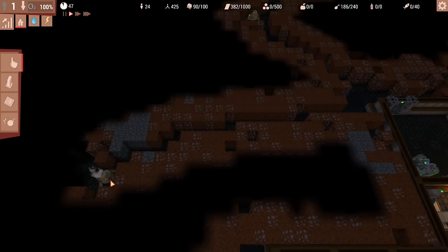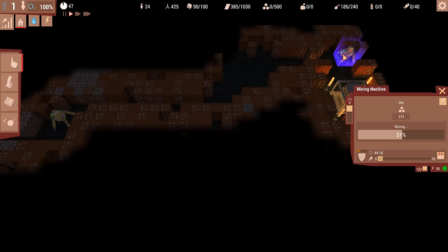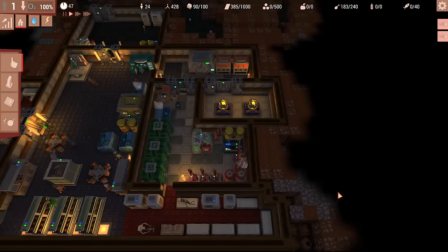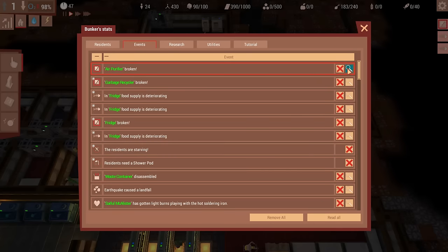Okay, this one's depleted, depleted, depleted. Okay, this one has 171 left in it. So it's like maybe another 500, so like 600 building materials we can get from there. Air purifier is broken.